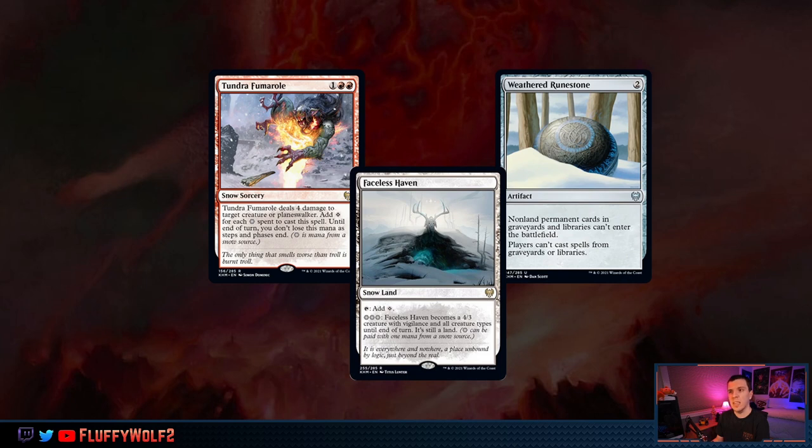So what does this mean? You can play Tundra Fumeral, and then potentially play an Ensnaring Bridge if you use three snow mountains to pay for the Fumeral — an interesting add that allows us to potentially cast more than one spell a turn. In most cases when we're casting multiple spells it's a ritual or exiling a Simian Spirit Guide. Does it get a lot of good points? I'm not really sure, but if we do need to kill 4-toughness creatures or hit bigger planeswalkers, it could have a role.